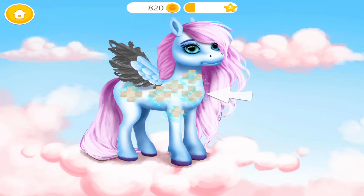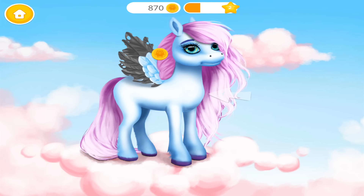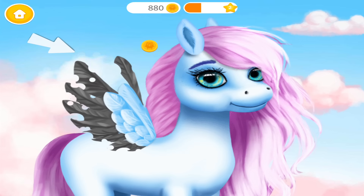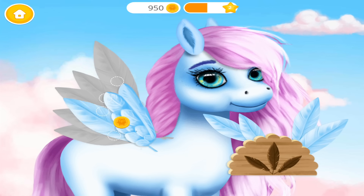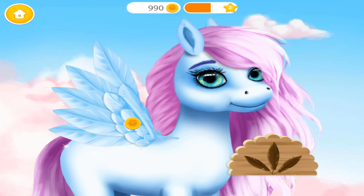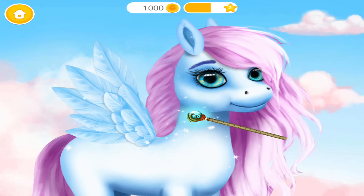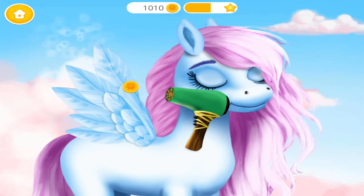Grab the wand and do some magic! You're doing great! Now remove old feathers and add new ones! Now use your magic wand! Very good! Now let's use a hair dryer!